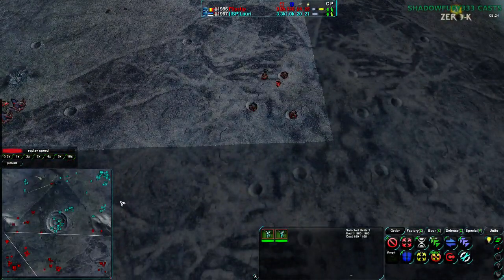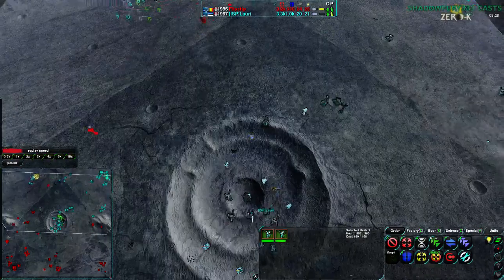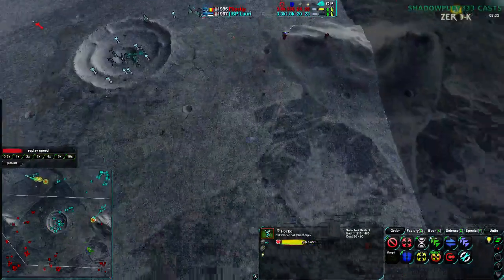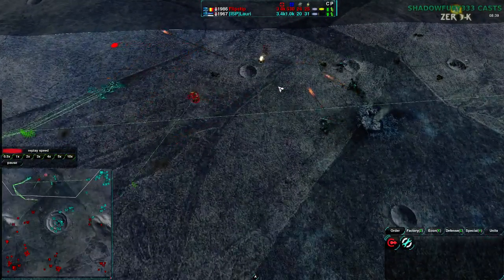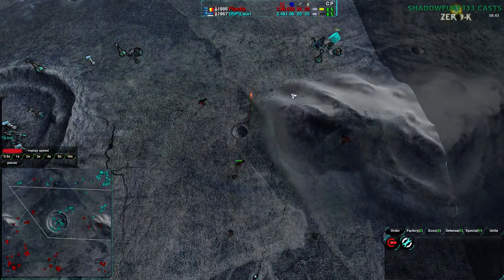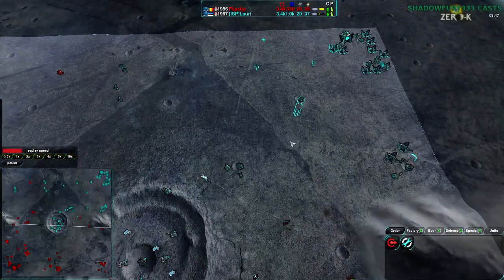Flipstep has a decent stable economy, having taken the entire south side of the map. Lowry has the center, but is starting to lose control of the north side — Flipstep is expanding towards the north and has already expanded to the southeast, keeping Lowry pinned. Lowry is also using a Tick as a distraction against some of Flipstep's Roccos, though with no follow-up units, it's operating more as a distraction than anything else.